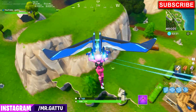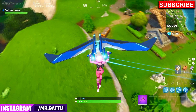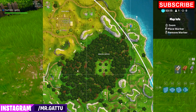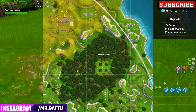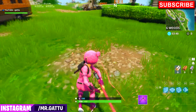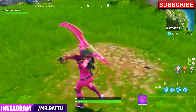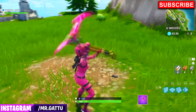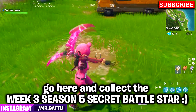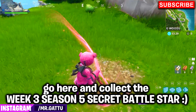If you complete all the Week 3 challenges, Fortnite will actually give you a wallpaper. For this week, all you gotta do is land at this exact location where I'm landing and you'll be able to collect the secret battle star for Week 3. The reason the battle star is not showing up on my screen is because I pre-recorded this video, but I promise you if you have completed all the Week 3 challenges and have a battle pass, you'll be able to collect it from this exact spot.